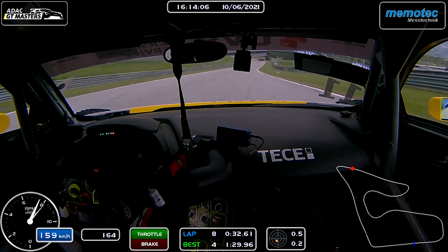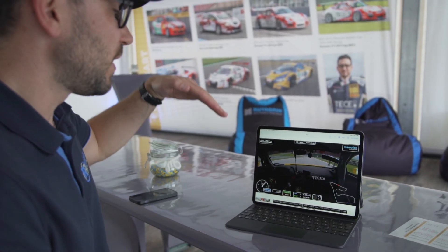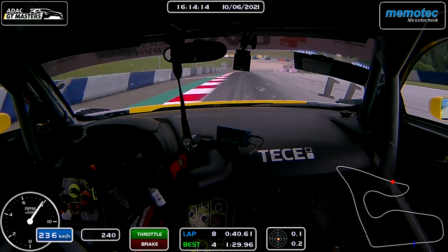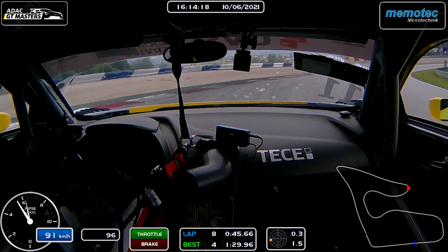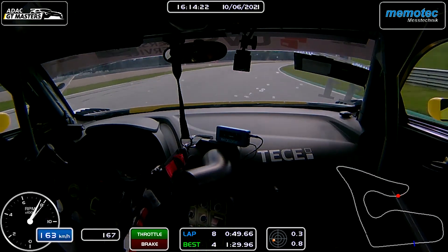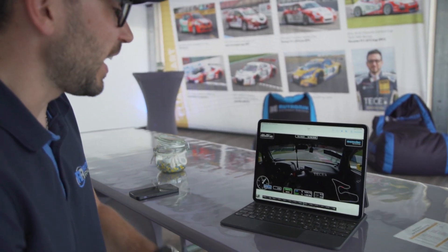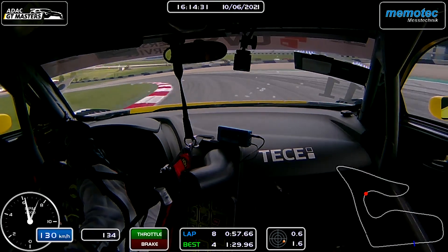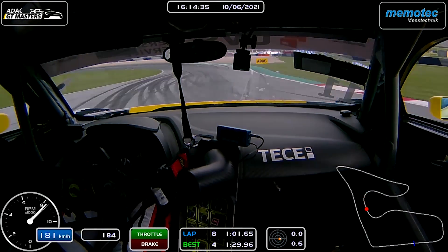Die nächste Kurve ist fahrerisch sehr anspruchsvoll – die geht auch noch zusätzlich bergab, also das ganze Gewicht vom Auto drückt. Wir bremsen auch knapp 100 Meter, fahren innen auf den Curb, weil der uns etwas rumzieht, und fahren hier komplett bis zum Kiesbett raus. Da liegen sogar Teile von, ich glaube, einem Mercedes. Jetzt kommen zwei sehr starke Aero-Kurven. In Spielberg haben wir harte Bremsmanöver mit langsamen Kurven, aber auch schnelle Kurven – das ist gerade für Setups sehr, sehr schwierig einzustellen.